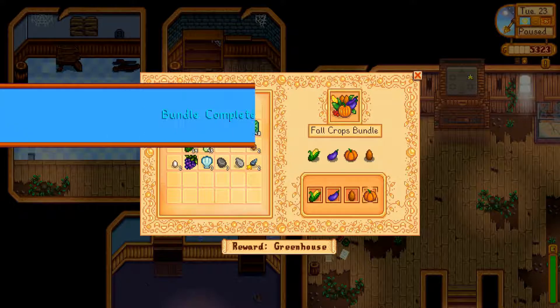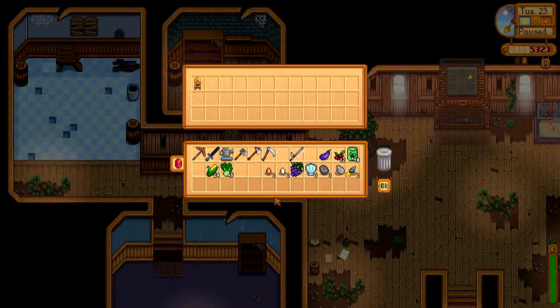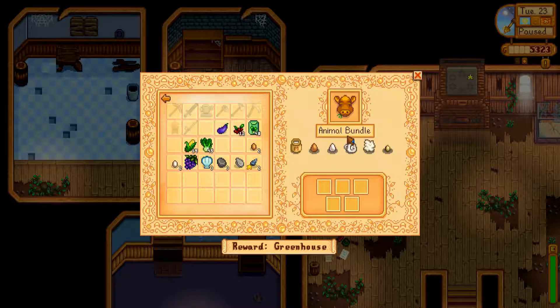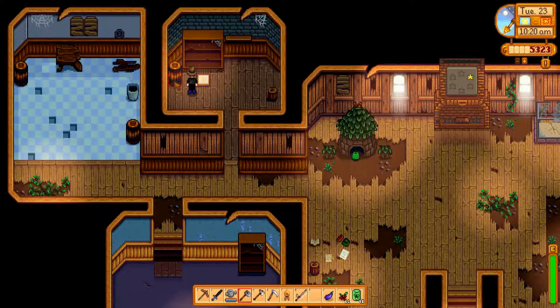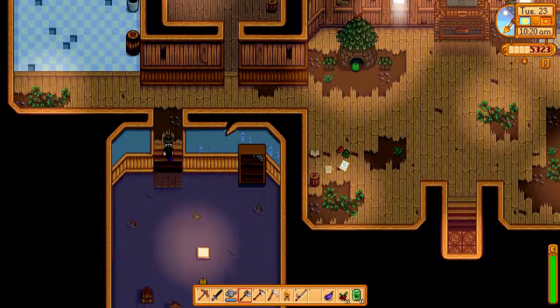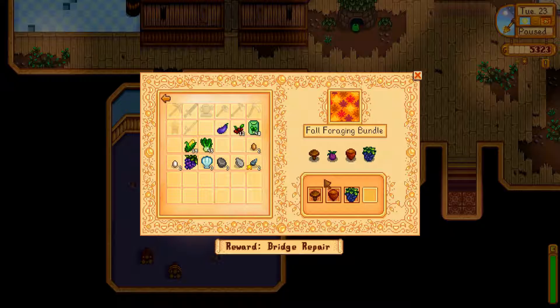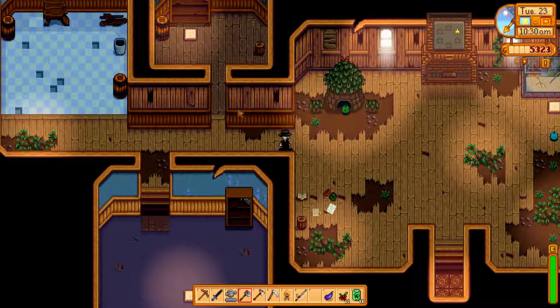Let's first go back up to the community center and drop off the pumpkin. Let's see — ah, there we go. Bundle complete! Excellent. We got a bee house as a reward — and there are large milks.